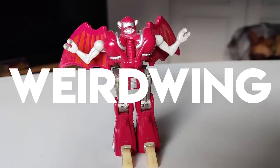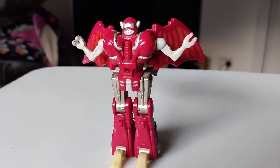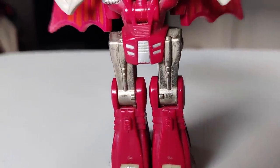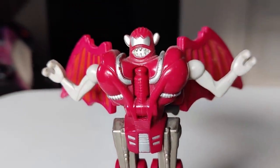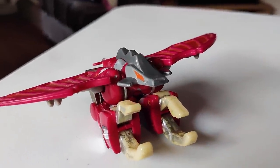Weirdwing makes up the other arm of the combined mode. He's probably the funniest of the group — that face is about as wacky as Gorejaw, but those arms just seal the deal. They're always in this position, so he always looks like he's walking into a house party going 'HEY!' His alt mode is very similar to Southclaw — very animalistic. I do like those animal head sculpts.